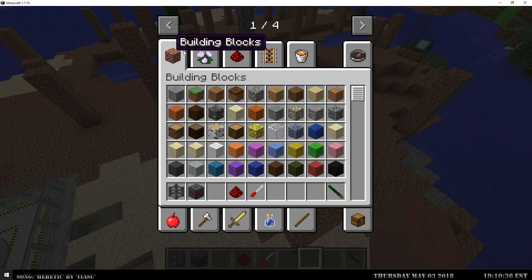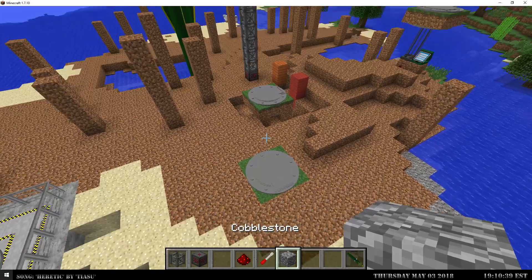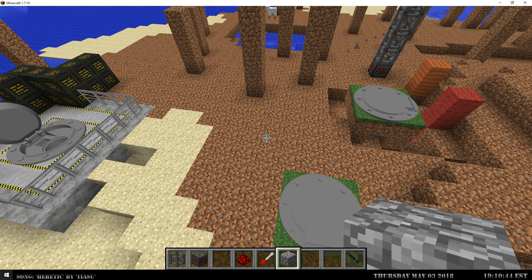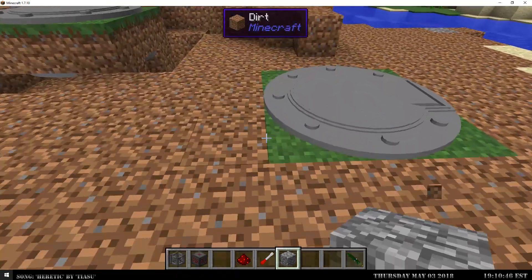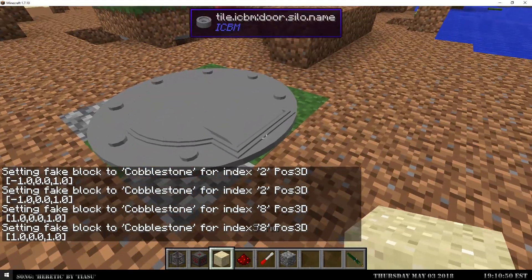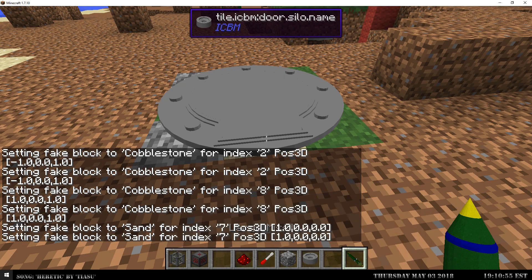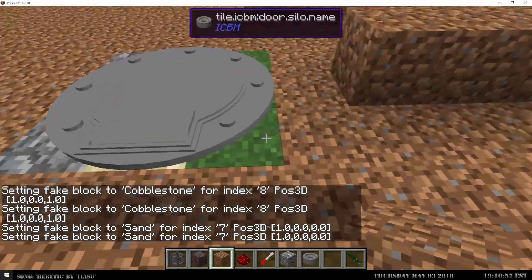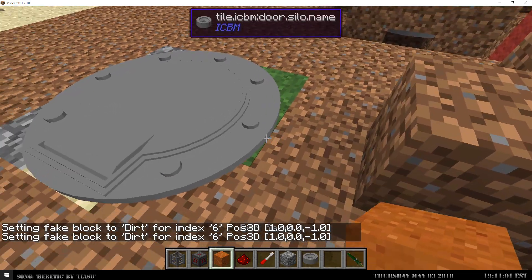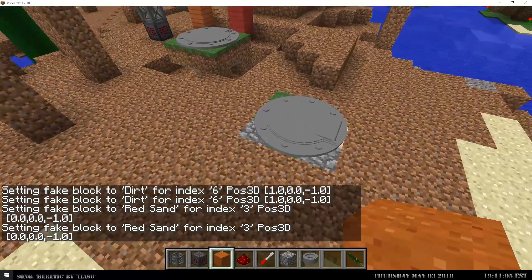Let's not worry about that and continue with the demo. The silo doors are customizable — you can change the way they look. By default they spawn with grass, because that's probably the most common material people will be building with, but you can right-click to change it. You can set it to stone, sand, and everything else. You can customize it to be whatever you want. As you can see over here, we have this customized with an outer border — it is synchronized, updates, and saves.